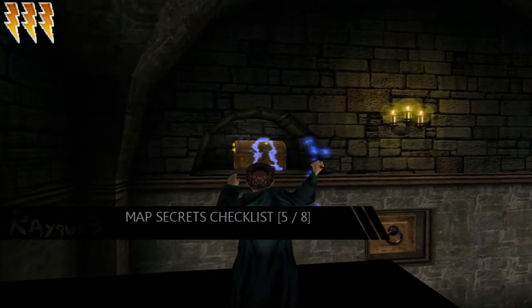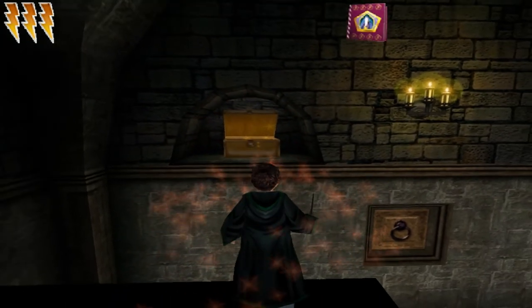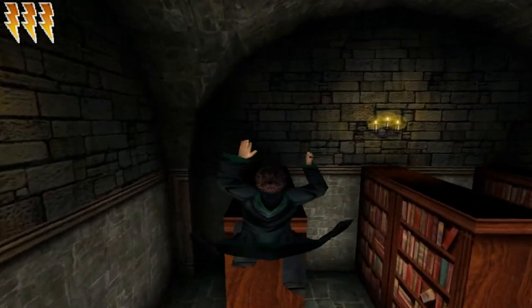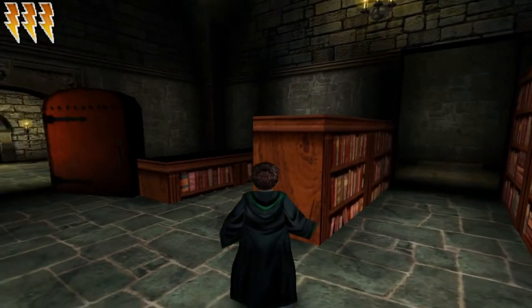First there's a Flipendo switch and then some of the bookshelves lower. We just have to climb on them, and once you get to the top bookshelf you'll be rewarded with a treasure chest containing a bronze wizard card — lovely. I tried to parkour from one to the other and couldn't — oh well.